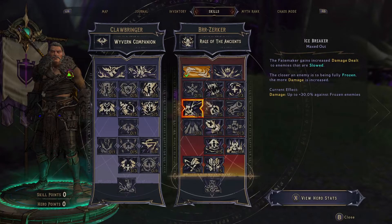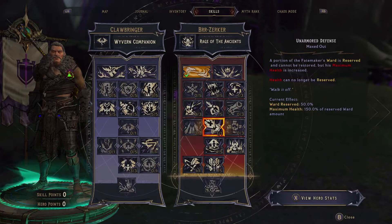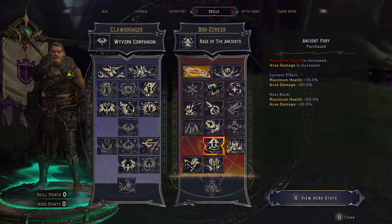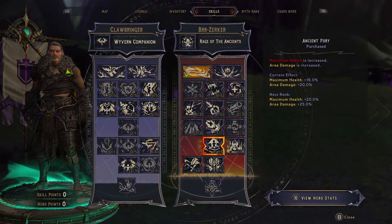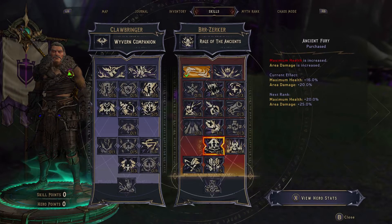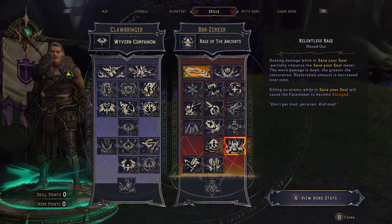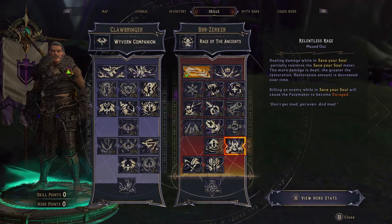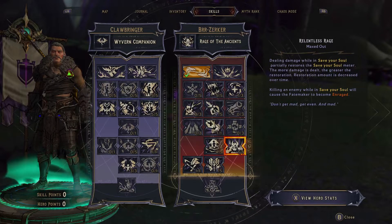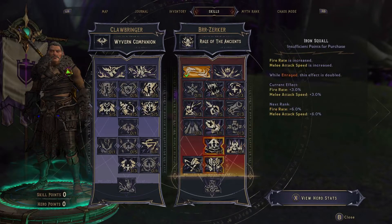Icebreaker — even though we're not using a cryo weapon, we have ways to proc that. Max health instead of ward: we get bonuses when our ward is depleted, it's better. Area damage increased by 20%, max health by 16%. If you don't want that health regen, you can put it there — those are interchangeable. Relentless Rage kind of makes our fight-for-your-life or death save time like infinite, as long as we're shooting things. It's very powerful, one point wonder.